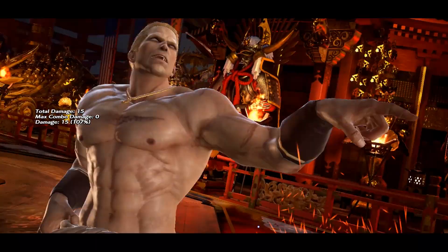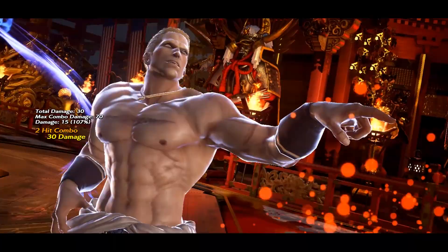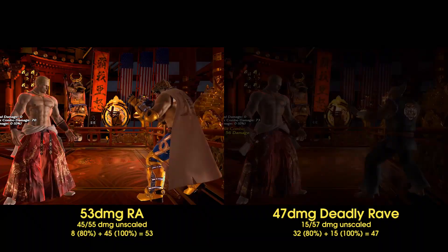Gigas's standing combos have a strange behavior with his rage art. If you do an instant air fireball, you can immediately follow up with a rage art, which will hit at full scaling because it's the second hit in the combo. But if you do 2 instant air fireballs, the rage art hits as the third hit and therefore gets a lower scaling — but only for the first hit. The second hit will always get full scaling when hitting a standing enemy, even though it doesn't on an airborne one. This actually makes his rage art more damaging than his rage drive when used in a standing combo, as a bigger part of the damage is left unscaled.